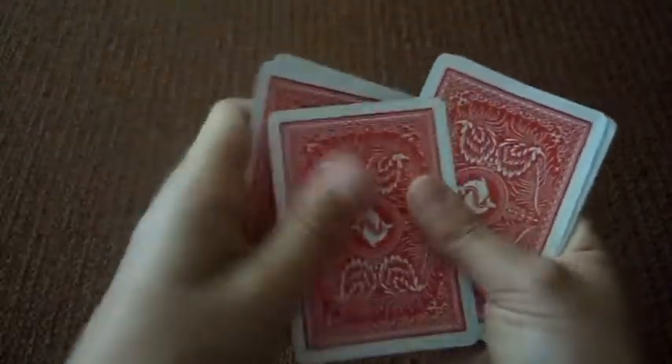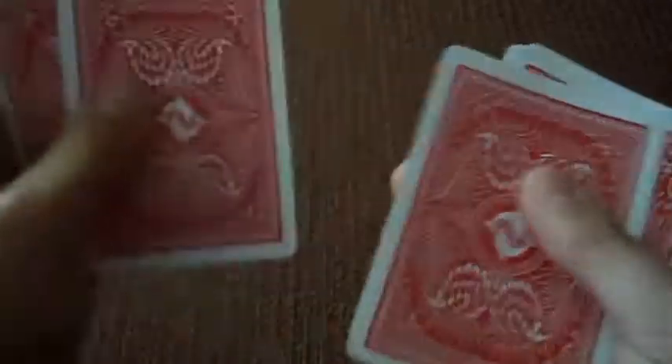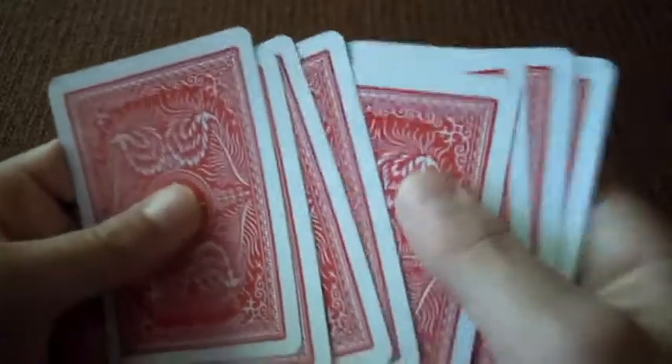And then you're going to shuffle it and count: one, two, three — one, two, three, four. And you're going to take half of those cards and set them upside down on top of the other deck. Now, there's your card. It's always going to be the second card in the other half of the deck.